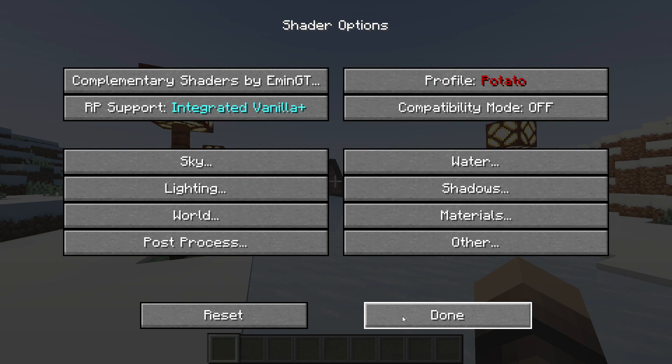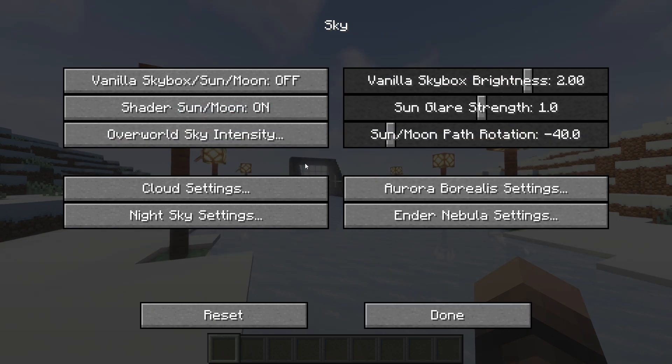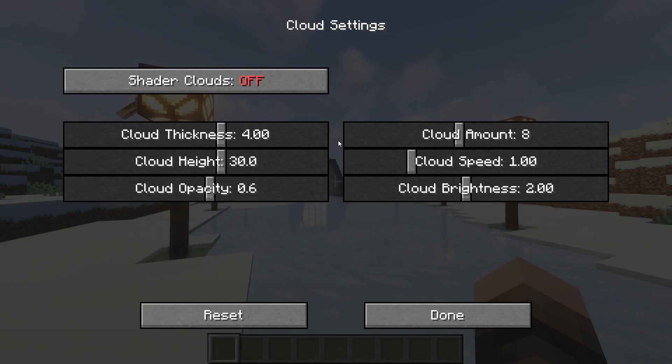Go back, go to sky settings, then cloud settings and turn off shader clouds.